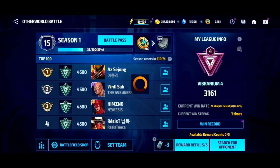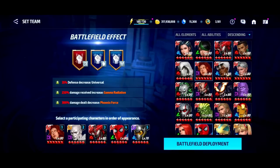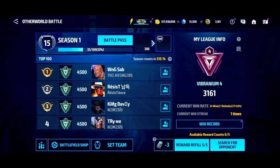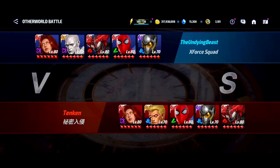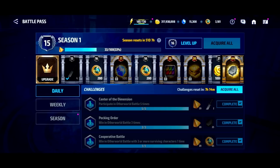You want to jump into the arena, go to Other World Battle, and structure a team of five characters — your strongest five. It doesn't really matter because it doesn't matter if you win or lose. All you have to do is fight five times, whether you want to use auto-progress set to five or search for opponents manually. Either way, once you fight five times you want to come over to the Battle Pass.